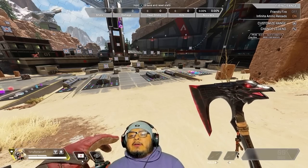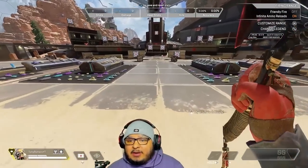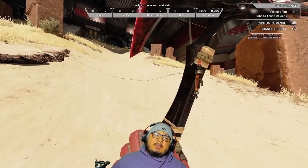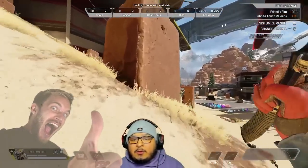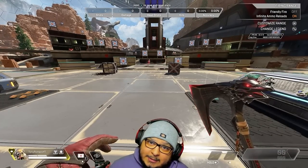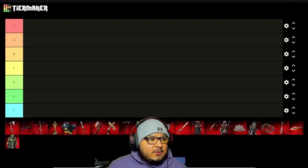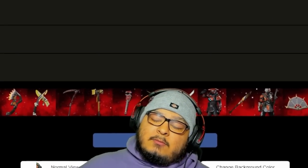Onto the first heirloom, which is Bloodhound's Raven's Bite. This was my first heirloom because I was using Bloodhound a lot — that was the reason I got it. But for what it offers, I believe this is just the one inspect we get. This is all you're getting. It looks great, it looks cool when you hit somebody with it. Now I know we've gotten some upgrades with other heirlooms, like Wraith's which we'll get to, where they upgraded the inspects, animations, and voice lines. So we're actually kind of glad Bloodhound is first because this is going to set the tone. This to me is C tier.